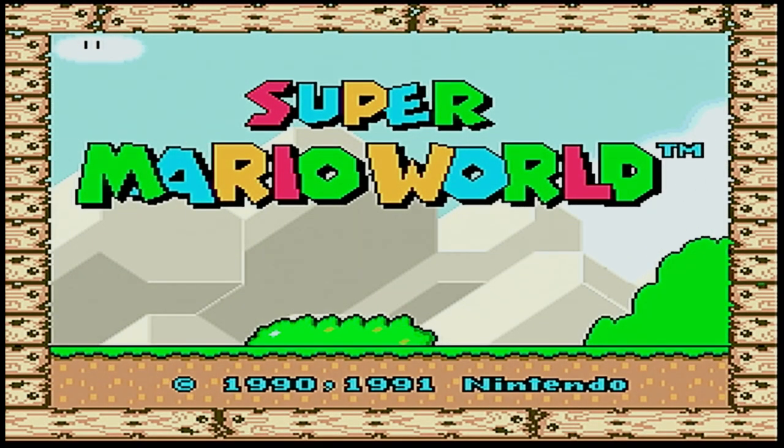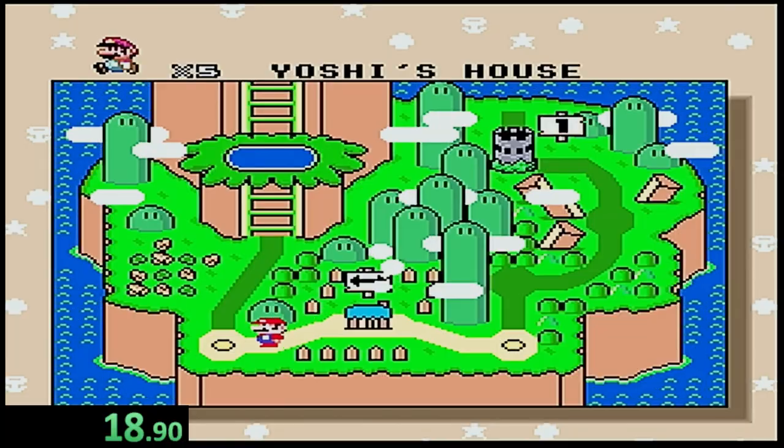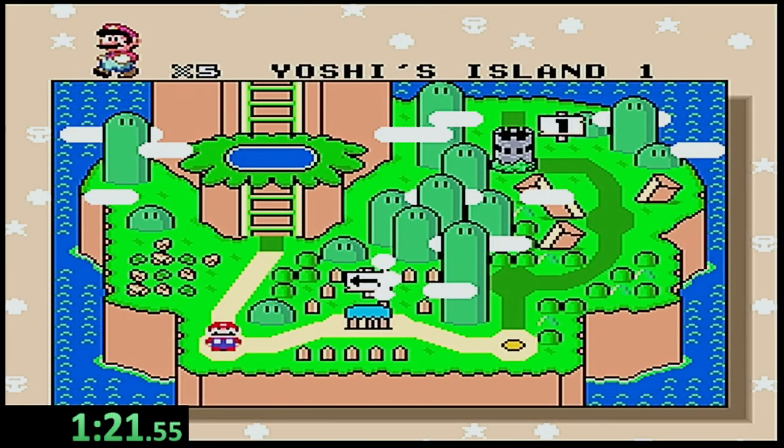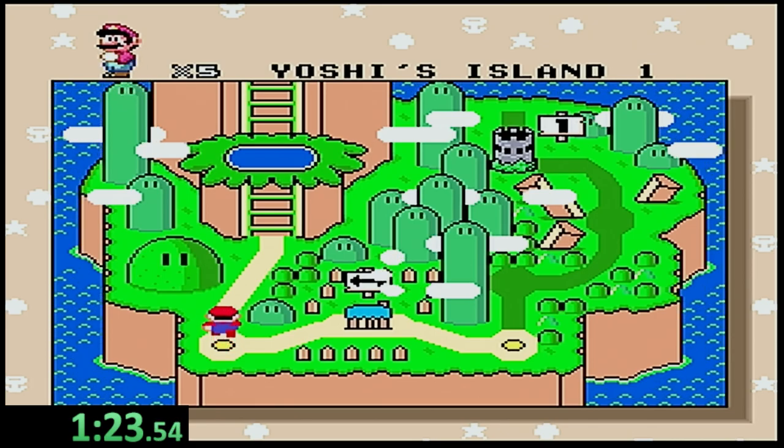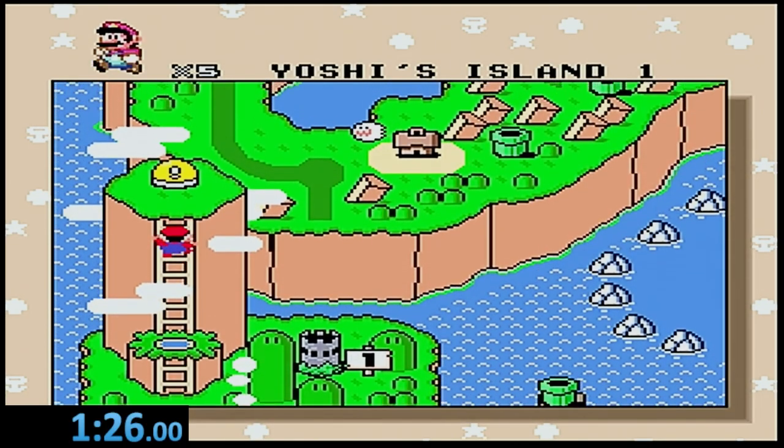Super Mario World is still one of my favorite Mario games, and it served me well with this challenge. Being one of the easiest games to touch water in, all you have to do is clear Yoshi's Island 1. Heading up to the yellow block switch, we briefly submerge into water in the overworld map, clocking in at a minute and 26 seconds.